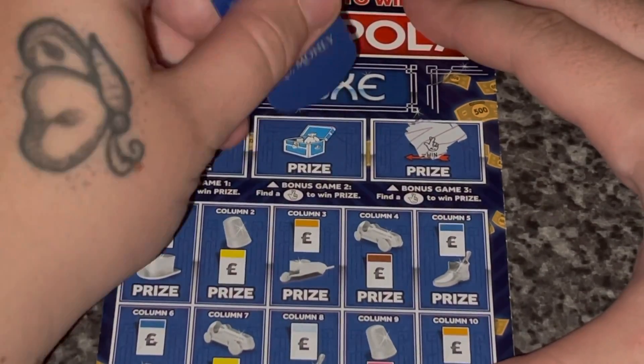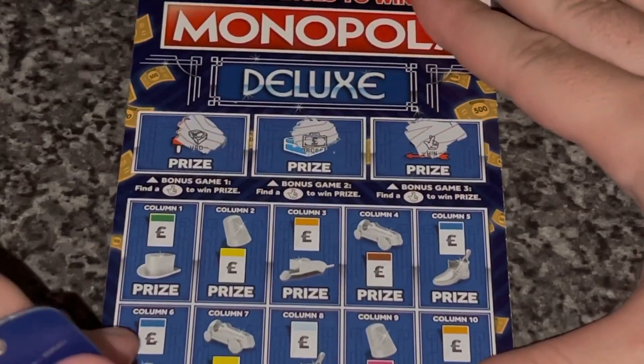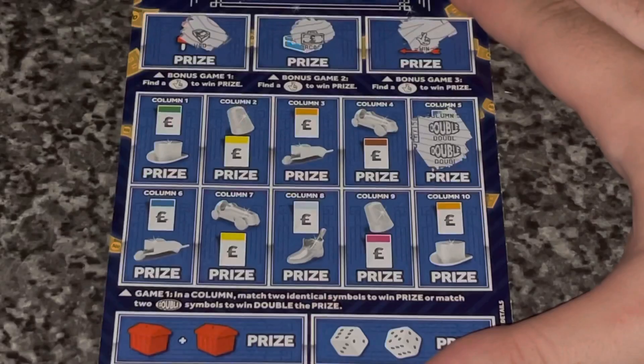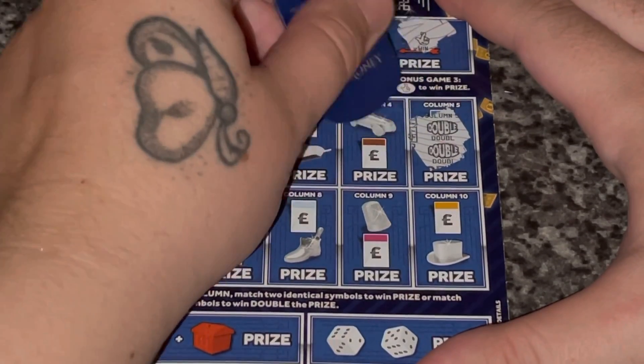We start off with a fingers. Suitcase and a wad — so we do have a win, which is nice. Double, double — ooh, excited. And we have a double-double too, so we take that as well.